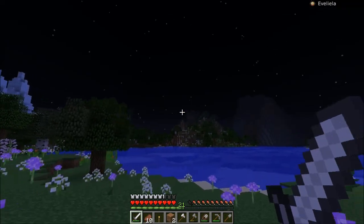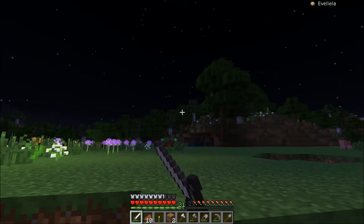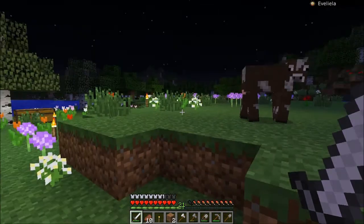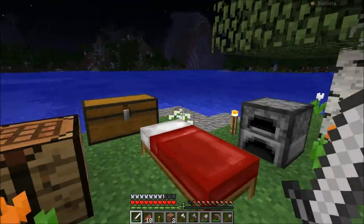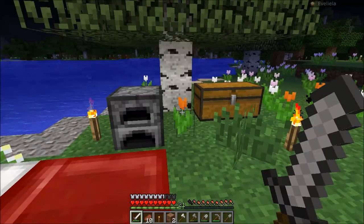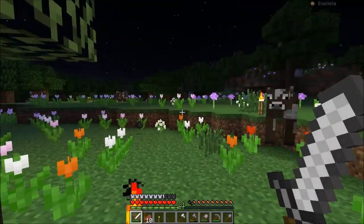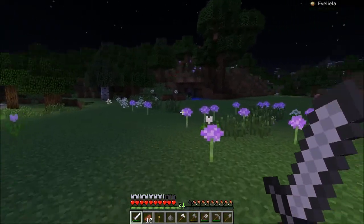So I know out that way there's more flower forest biomes. That way is the swamp. I don't know what's out that way. And this way is more like snow and ice and all that good stuff. We may go out that way here in a bit if we have time.